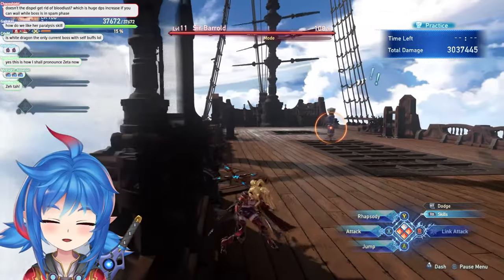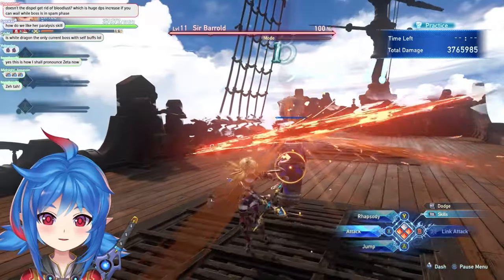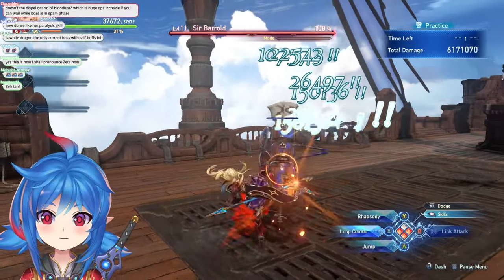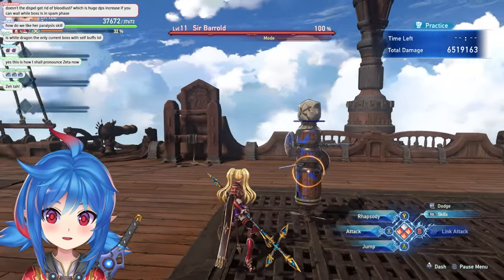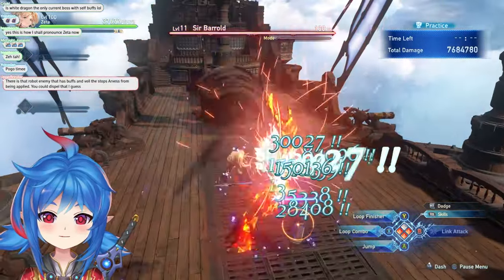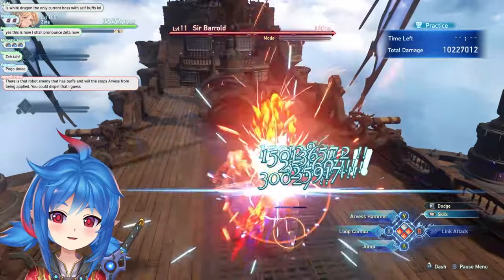You can start the combo pretty far back, which is recommended if your dash is on cooldown — by the time you reach the target you get the launch. What's good about the launch is pogo: attacking will dive towards the enemy, and pressing the button again bounces you off the enemy back into the air. It takes a little timing to practice but once you get it you can do this indefinitely, staying in the air forever.